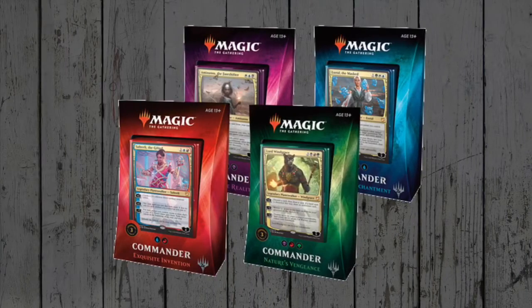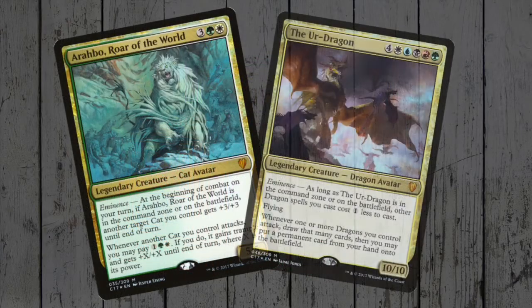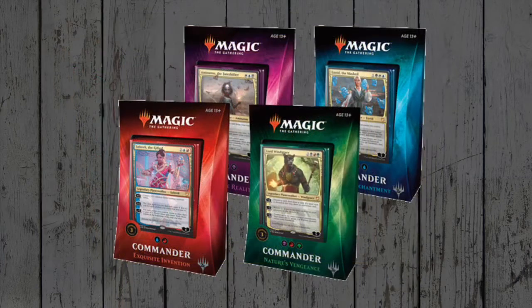Commander 2018 isn't much of a tribal product to be honest — we were absolutely spoiled last year with all the cats and dragons and a cat dragon — but there's still a few gems to be found in here, so I'm going to share my thoughts on some of them. We'll go through deck by deck and see what treats the tribal aficionado has to play with.